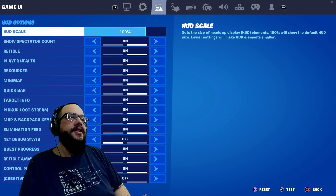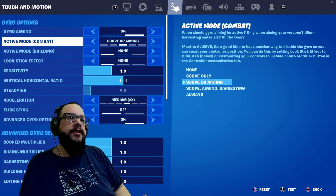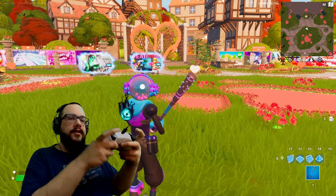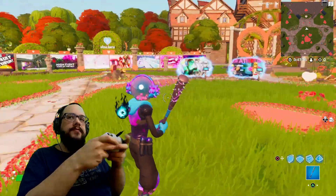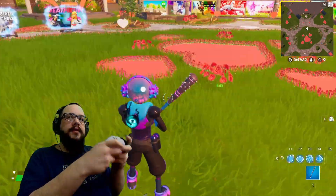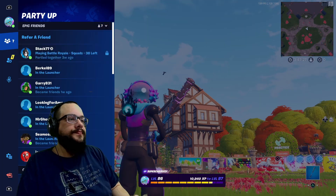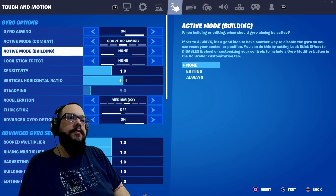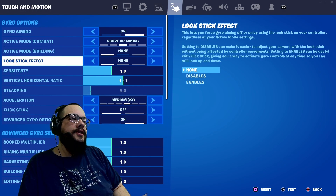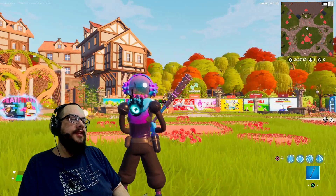In settings, if we enable gyro aiming and turn that on, leaving it set to 'scope or aiming,' this is the effect it has. Nothing happens when we're just moving, but if we aim, then when I move the controller it's aiming with the gyroscope. As soon as I let go it stops. We can adjust those settings for when we're building as well, and we can use it when editing or always.